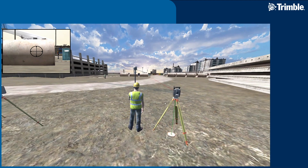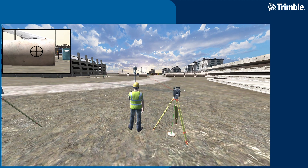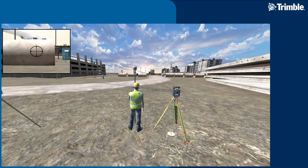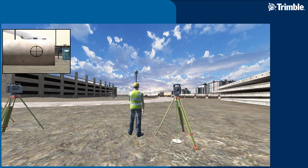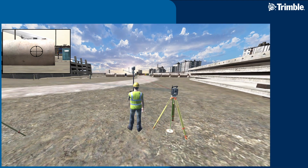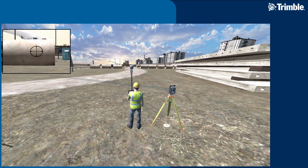When we start the virtual world in the construction scene, the total station is placed right away above the control mark, which speeds up the process for quick testing. We also added a green laser pointing straight down to the mark, so when you place the total station you know exactly where it is and can place it precisely.